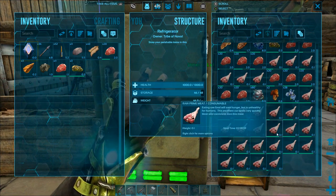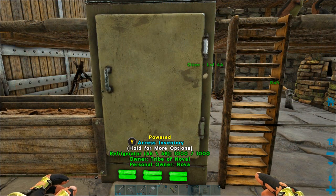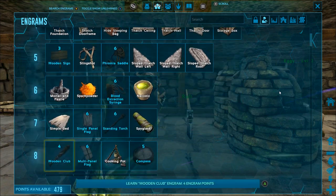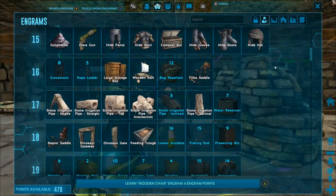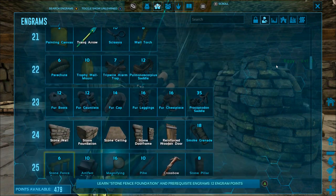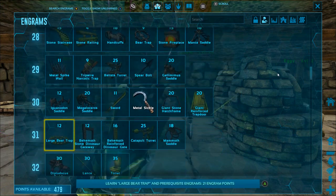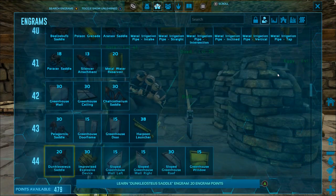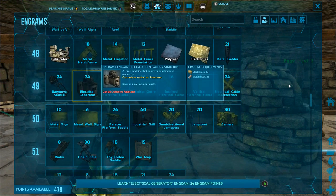This is going to let us stockpile tons of prime meat, which will make it really easy to tame really good high-level carnivores. The first thing we need to do is unlock all of the engrams for the electric grid. We're going to make an electric generator, which converts gasoline into electricity, and we also need electric cables to carry the electricity throughout the base, and an electric outlet to actually plug in the appliances.